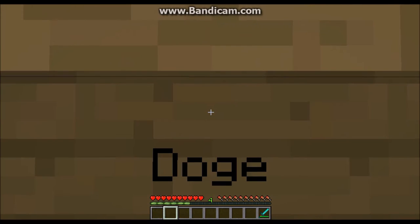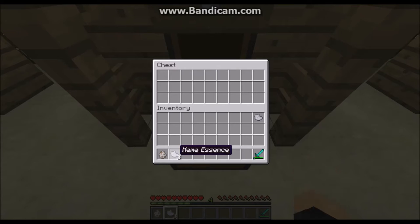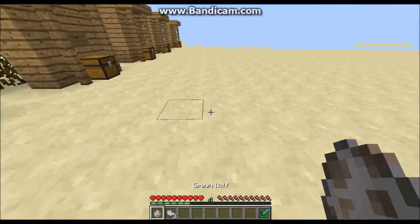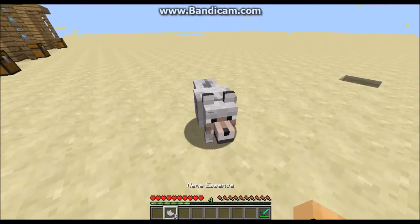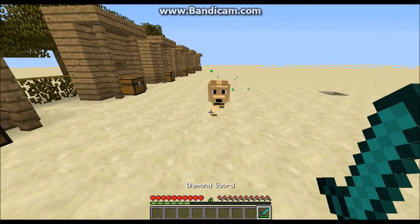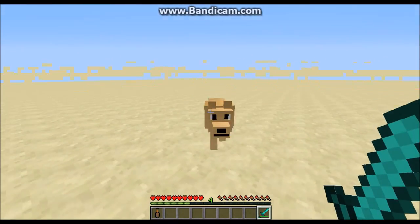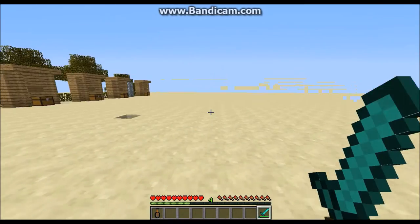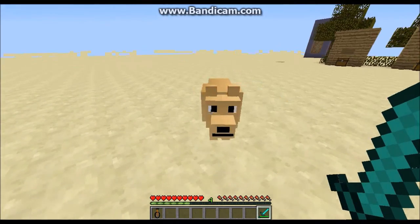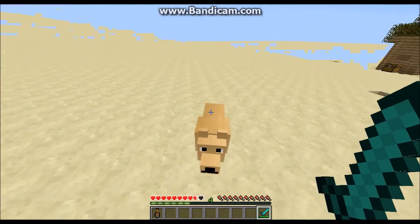Now we got Doge — not doggy, but Doge. If you open up here, you just have to get yourself a wolf and three meme essence, which you can get from killing some of the memes like Pepe. You get yourself a little wolfy and you throw all that meme essence on him and you get Doge, who apparently has text around him or something.